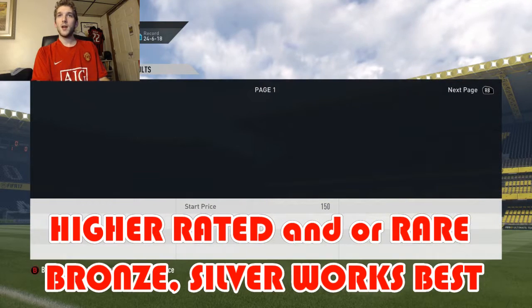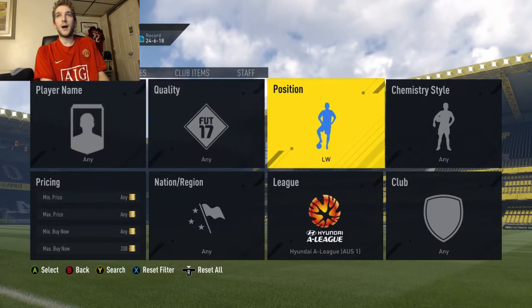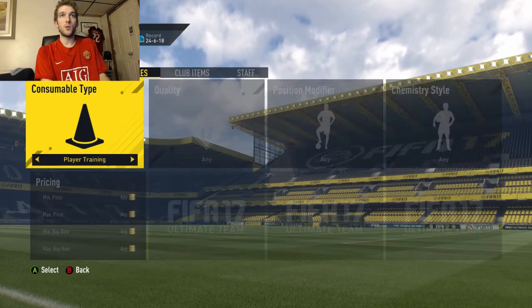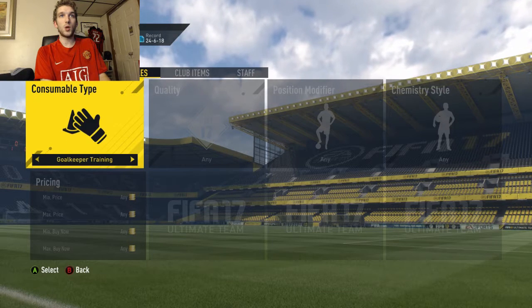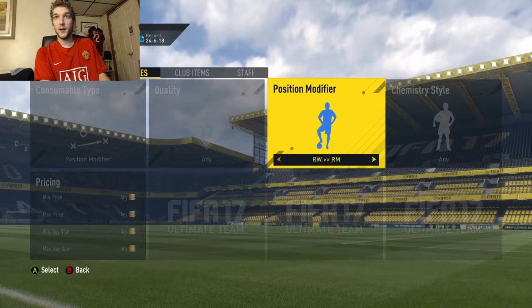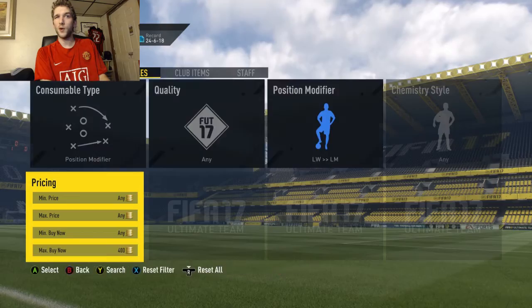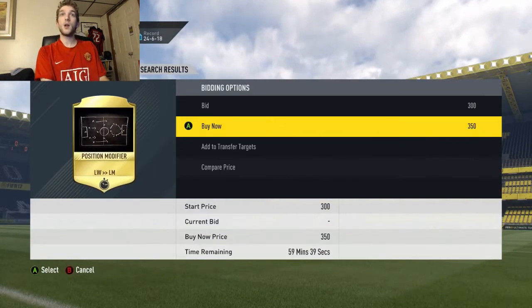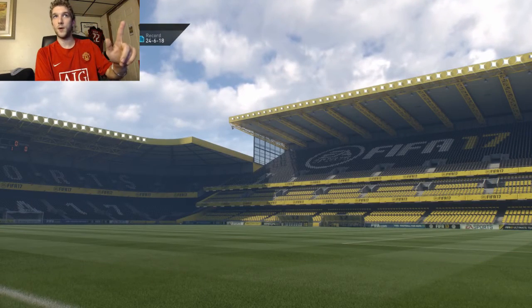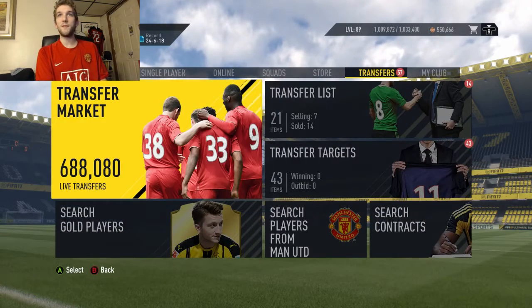So buy them for 200 coins and send that to your club. Now, he's a left wing, so you need him to be a left mid. What do you do? You simply buy your consumables and go to your position change — left wing to left mid. Earlier today they were going for about 300 to 400 coins, right now they're still going for that. So you buy at 350 — boom. So you spend 550 coins total.